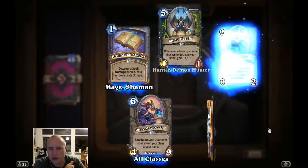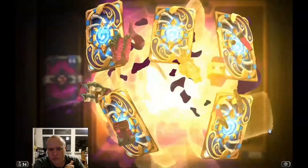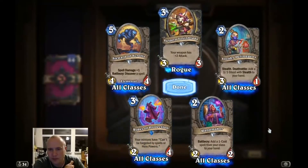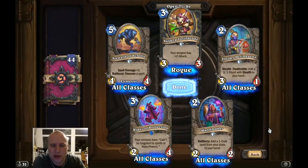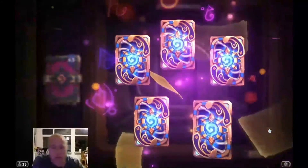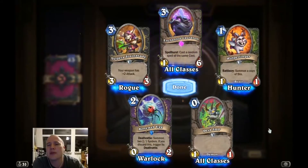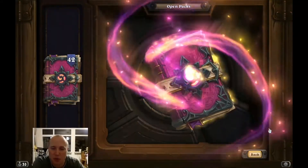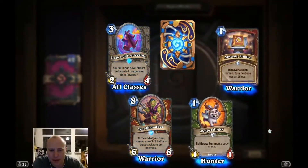Legendary! I only have Vectus so far. Vulpera Toxinblade was actually also included in that aggressive rogue build that I saw, which makes sense if it revolves around weapons. Another epic: Enchanted Cauldron — I think that's the second one, so I've got my cauldron sorted. Troublemaker.